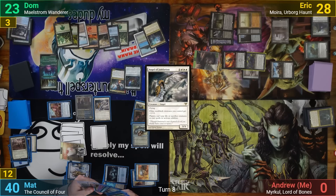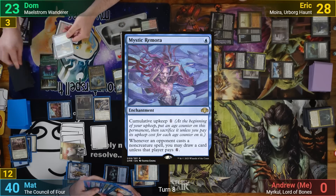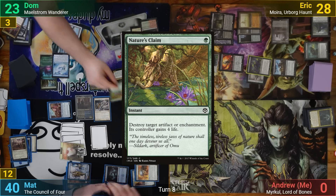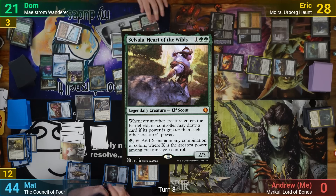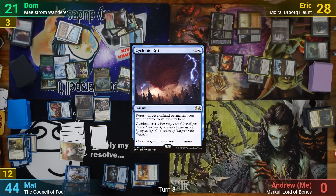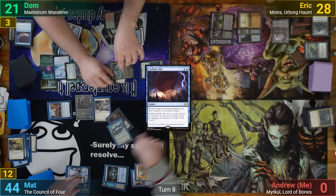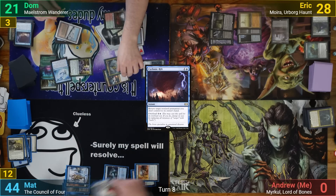Dom draws 2, discards 1, and plays a Forest. He casts the Maelstrom Wanderer and cascades into a Mystic Remora and a Nature's Claim, which he uses to remove the Force of Virtue, gaining 4 life. Dom then plays Sylvala and activates the Elf to make 7 blue mana, using it to overload a Cyclonic Rift. Going to combat, Dom puts the Xenagos trigger onto the Wanderer and swings it and Xenagos at Matt. With the board now completely shifted in Dom's favor, he passes to Eric.